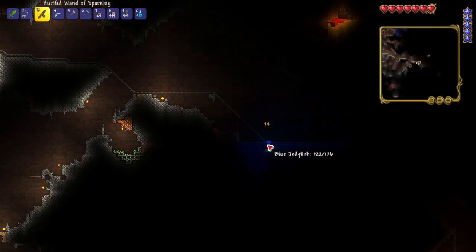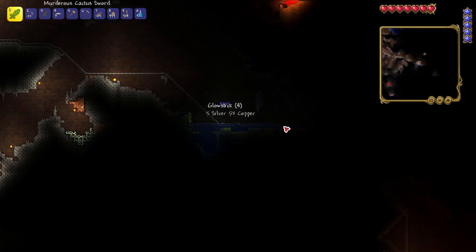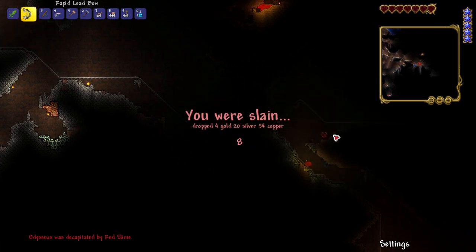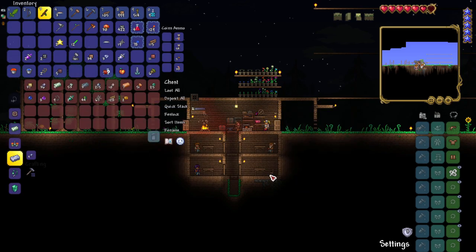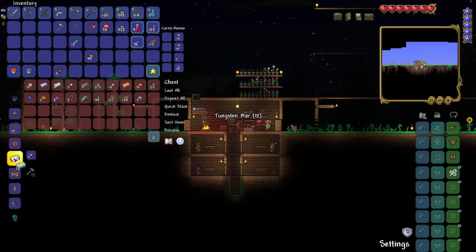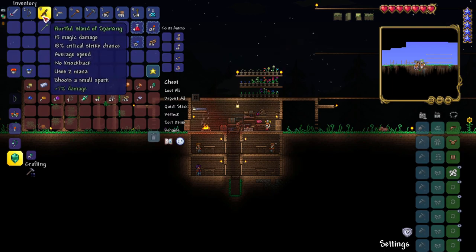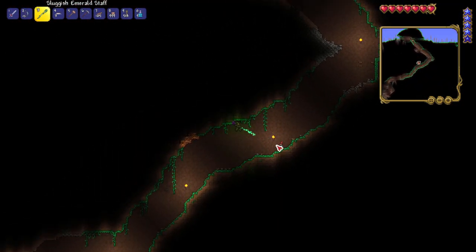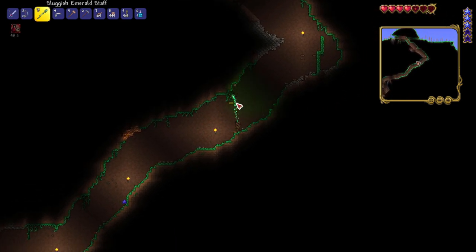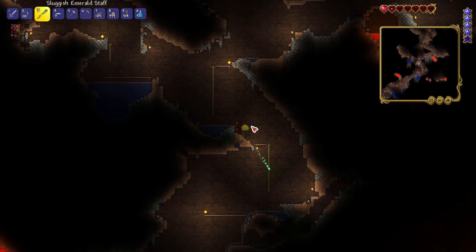I then head back down towards that first platinum spot, stopping for more lead and tungsten along the way, then kill some synchronized swimming slimes — nice routine, guys! Looking to the right of the rail line I see a jellyfish and try to grab some glow sticks, but instead fail to see a second dart trap trigger and get decapitated — death number eight. But hey, there's another life crystal off to the right, so it's not a total loss. Back at base I harvest a blinkroot, pick up some stars, then smelt some platinum. I don't have enough to make much yet, but go ahead and make a broadsword, then smelt some tungsten and notice I can make an emerald staff. Unfortunately it gets a sluggish modifier, but as a longer-range weapon that lights up the area it will be useful for exploring.